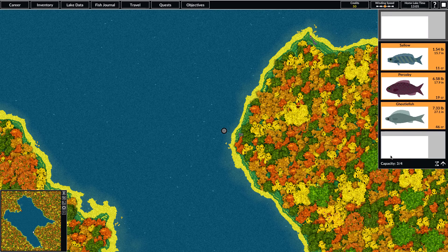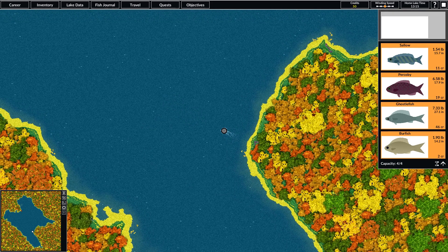A seven-pound ghostlefish — 46 credits, that's great. That'll be enough combined with our current 50 credits to buy a pretty decent rod to start with. We got one more — that's another burrfish worth a measly two credits.